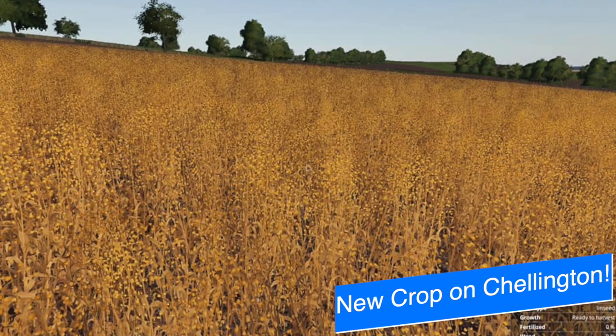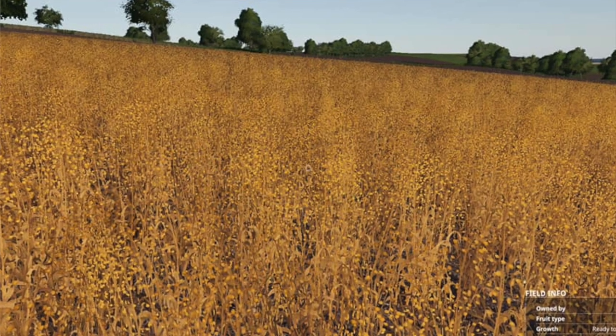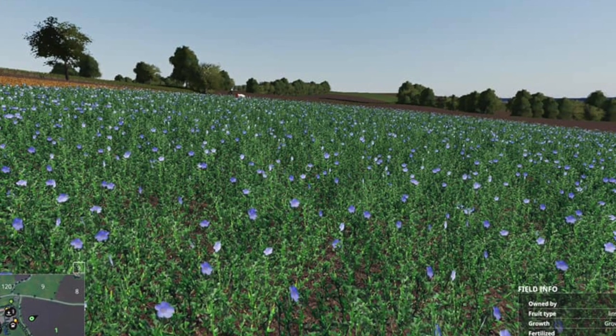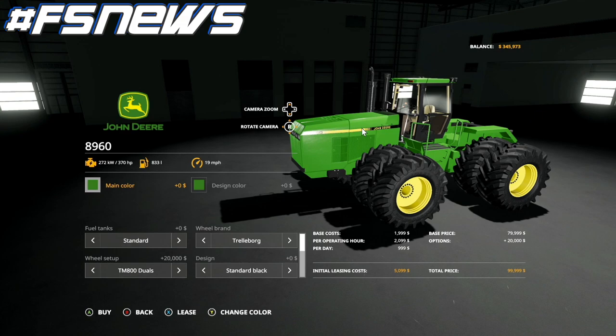Lastly today we hear from Oxygen David — while his testers are working on Chellington Valley, he's made a new fruit for the map: linseed. He says this can be harvested with normal harvesters just like in real life, and the third stage even has a lovely light blue flower that can give your fields some color.